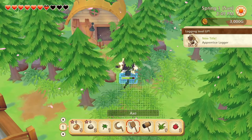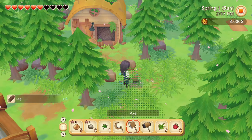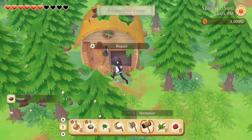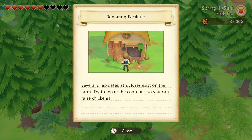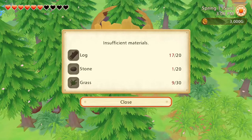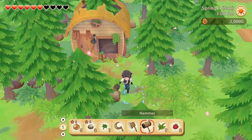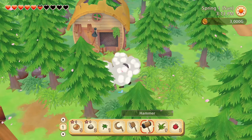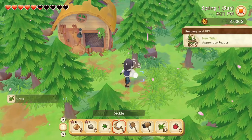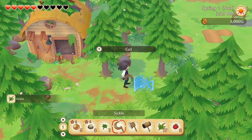A skills tutorial appears: as you get used to farm work, you'll level up various skills and gain special traits and learn new crafts. Our logging level went up a bit. We've used up quite a bit of stamina already so we won't be able to do too much today. A repairing facilities tutorial: several dilapidated structures exist on the farm — try to repair the coop first so you can raise chickens. We need logs, stone, and grass. Let's try to get enough to repair the coop today.